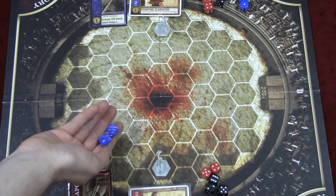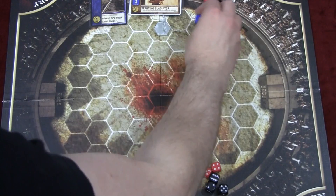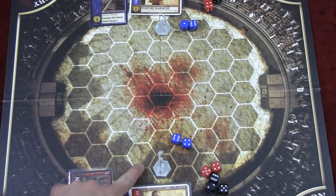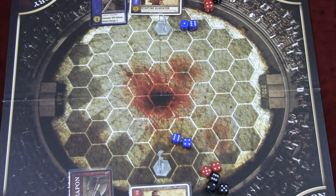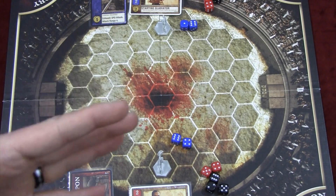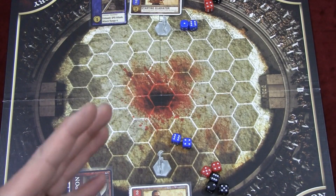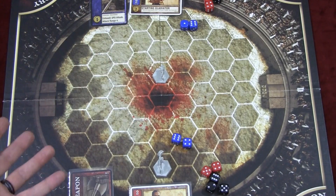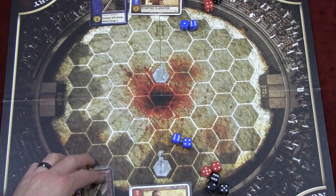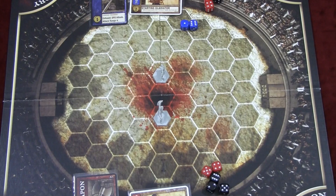During your action phase you can move and attack, or attack and move. You move a number of spaces equal to your blue dice count. This gladiator moves two but can't attack anyone since he's not adjacent. Then the other gladiator also moves two spaces toward him. That's one round — each player taking an action.